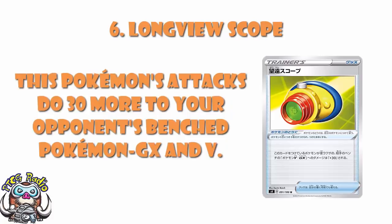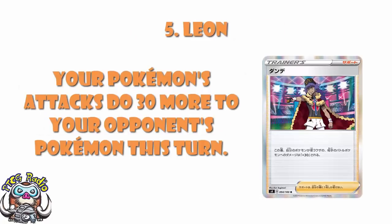Coming in at number 5 is the one card on this list I'm worried I've overrated, but it is a good card: Leon. Leon is a supporter card that says your attacks this turn do an extra 30 damage. I know for some people this is very underwhelming, but one of my big adages in the Pokémon TCG is that extra damage is always good. This is the kind of card that is actually going to make losses into wins and wins into losses — it will legitimately swing games — and that's why I put it so high on the list.